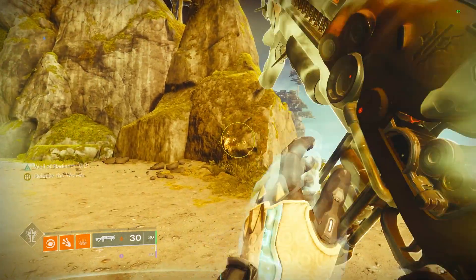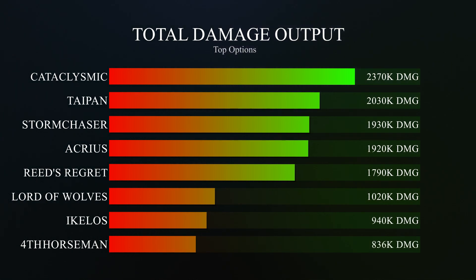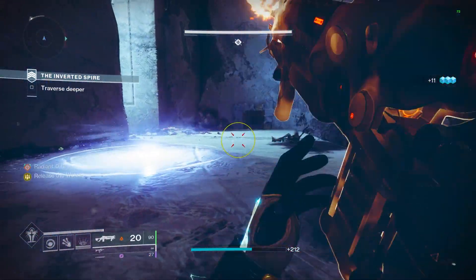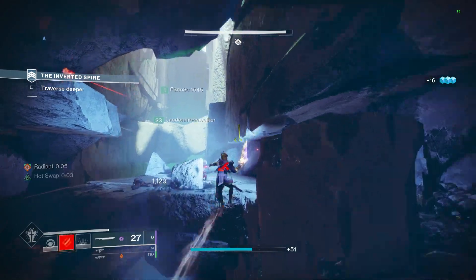Looking at some of the other top options in the game just for total damage output, in my recent video I tested linear fusion rifles. Cataclysmic was in the 2.4 million range depending on the roll, Taipan and Stormchaser were up at 2 million, and Reed's Regret was slightly under at 1.8 million. For other shotguns, Acrius with Trench Barrel was around 1.92 million, Fourth Horseman was around 836,000, and legendary shotguns like Ikalos with Trench Barrel were at 940k. So as far as total damage output goes, Lord of Wolves is actually in a really solid spot. Hitting every crit is super easy with something like Divinity, and even though there are options with well over double the damage output, depending on the boss you go up against, all that damage might not even be needed.